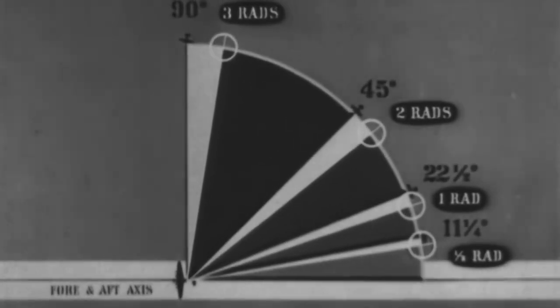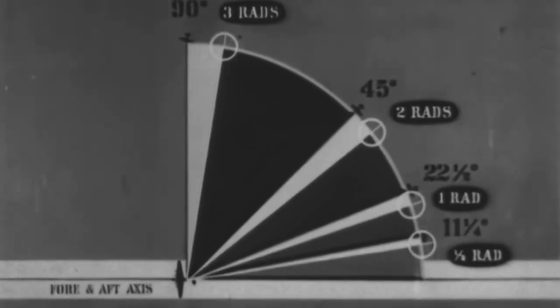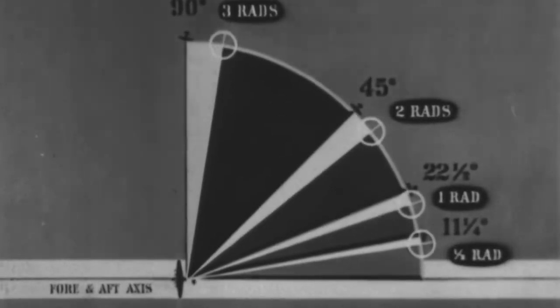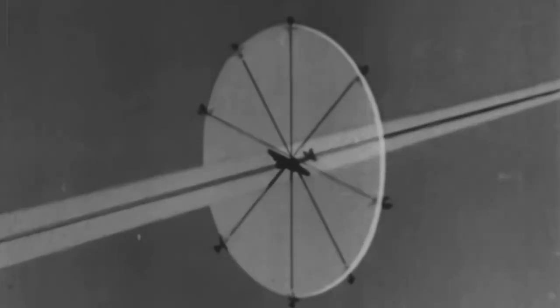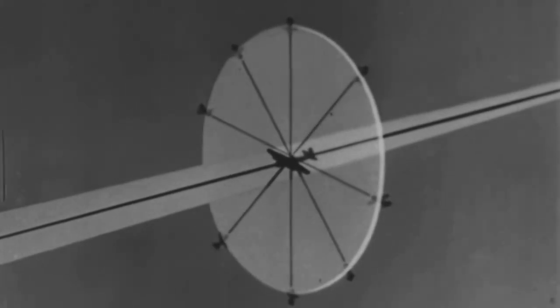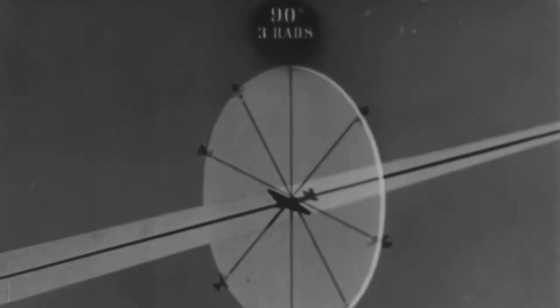If you're flying a straight course and traveling at a true airspeed of 225, that's all you have to remember: approach angle and amount of deflection for that angle. Now, when you're in the air, 90 degrees can be up, down, side, all the way around — it becomes a wheel. No matter where he is on that wheel, always allow a three-rad deflection toward the tail of your plane.